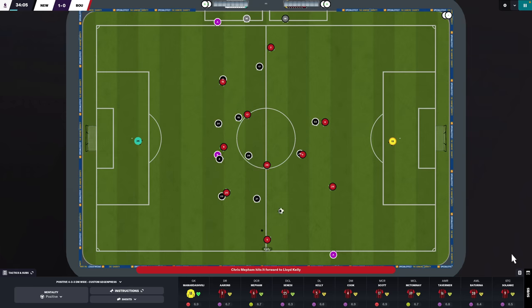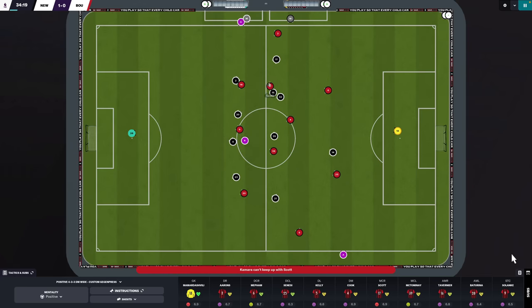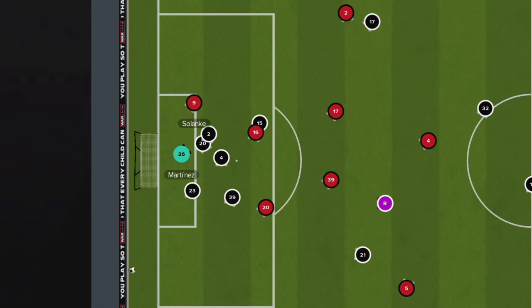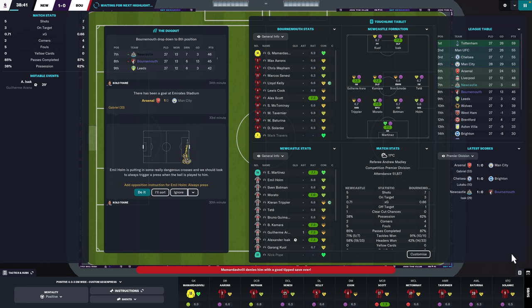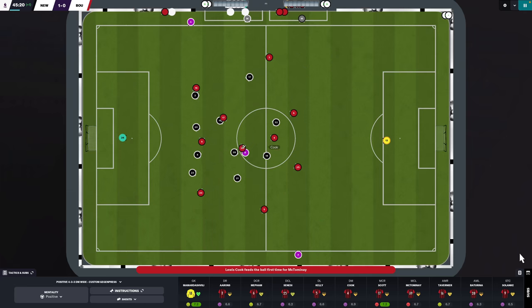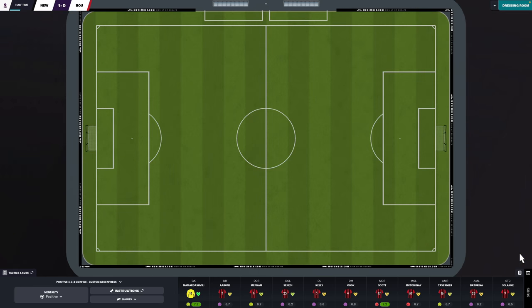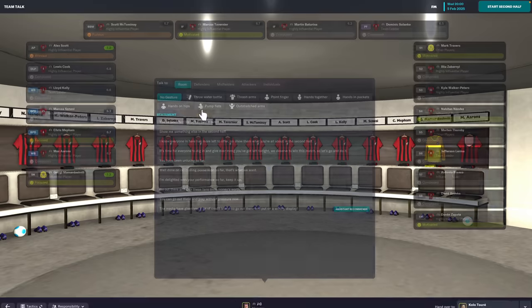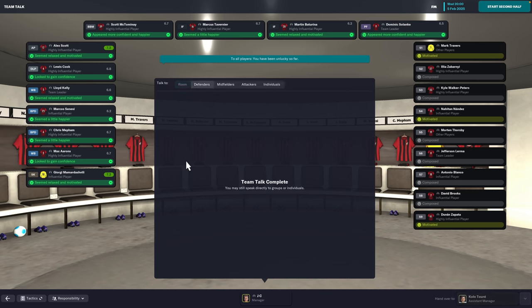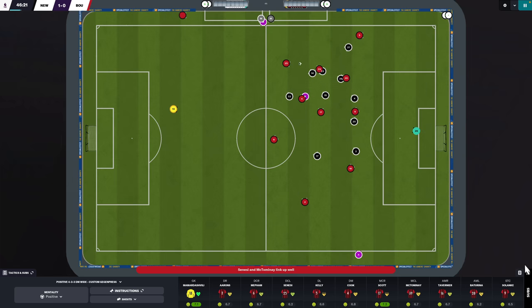Going into the break 1-0 down - Magpies about to leapfrog us into seventh as things stand. The stats show we've played okay and had one good chance, so I keep the team talk calm. I say we've been unlucky, keep the boys' body language good, don't fire them up too much. I always do this when we're playing well - just keep it calm in the dressing room. Keep your heads up, let's go.